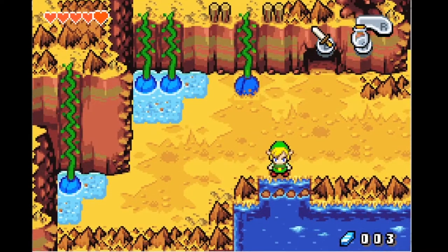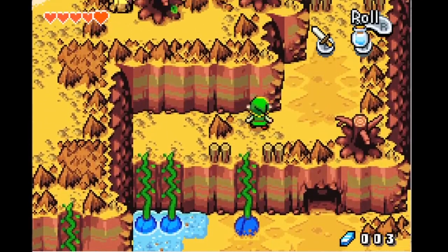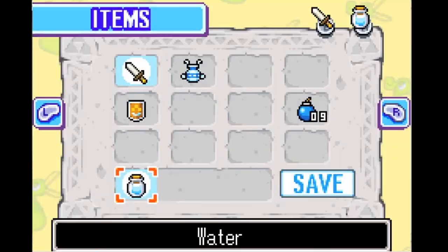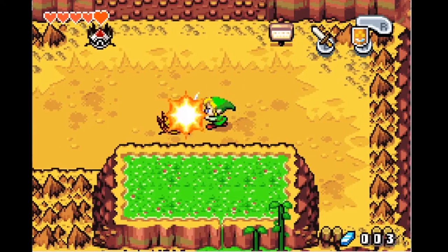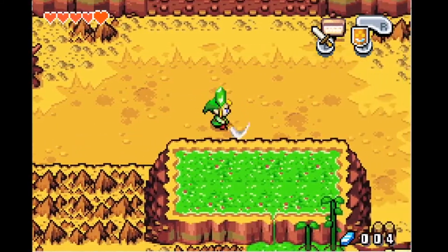I'm pretty sure that was a sound effect from Mario Brothers for the beanstalk. You guys see that green water? That's gonna play a big role - you'll see why eventually. I think these are supposed to be tektites - they almost look armored, but I think they're just supposed to be ordinary tektites.